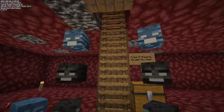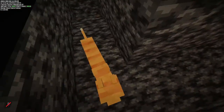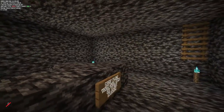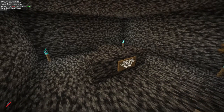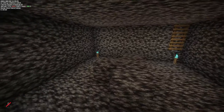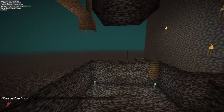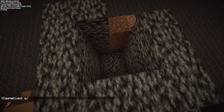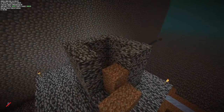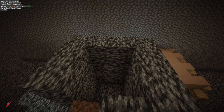This is our wither spawning area — you come up this ladder here, there's a cat, and then you come in here where you put the soul sand and stuff to kill the wither. This is three blocks thick right here, and then on top is where we have the spot where you spawn in your chickens. I made it a little bit bigger to hold more chickens so you can get more wither roses.